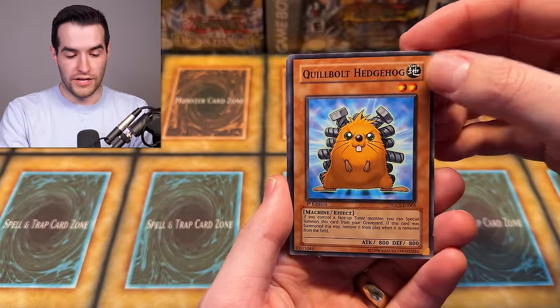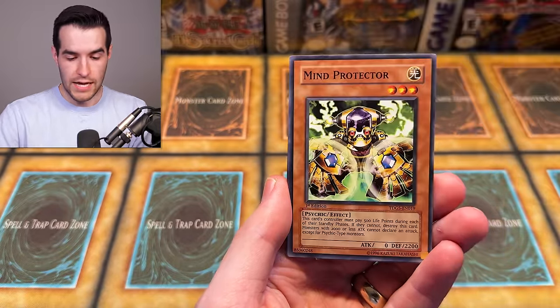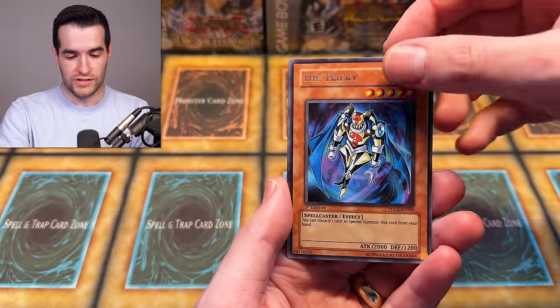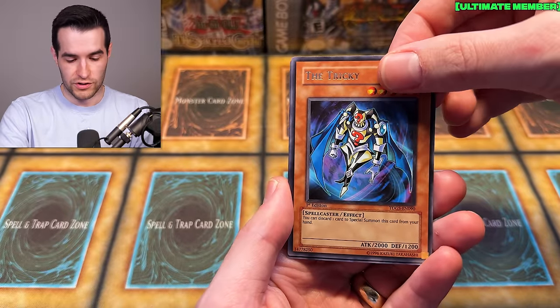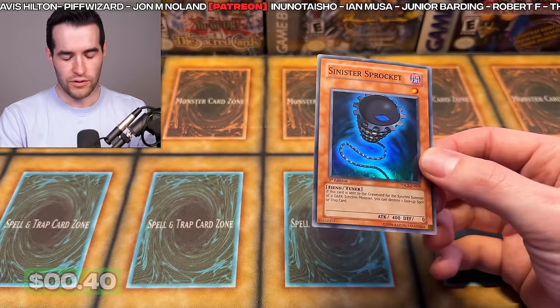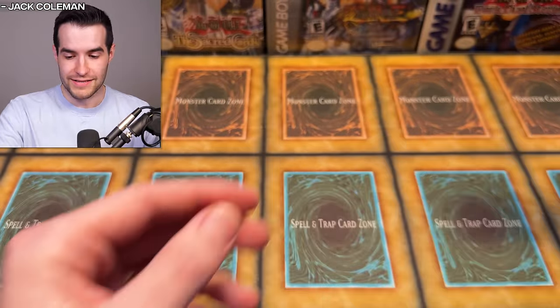We have dark charmer, oyster Meister, noisy Nat — first edition Duelist Genesis cards, you rarely see these opened, so I'm excited. Mirror of Yada, ghost gardener, herald of the orange light, beast of the Pharaoh. Final pack, one more chance at first edition Duelist Genesis — asking for an ulti, ghost, or secret, anything will be awesome. Here we go — kobold hedgehog, remote revenge, telekinetic shocker, sword of Kusanagi, mind protector, turbo booster. Give us that ghost rare — the Tricky, final card — it is a super, sinister sprocket. Not the super we were looking for. Shout out to the channel supporters, subscribe, thank Lars, and I'll see you guys next time. Peace.